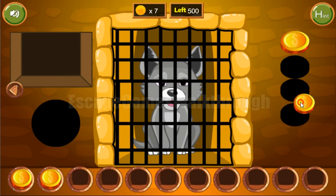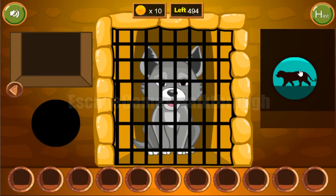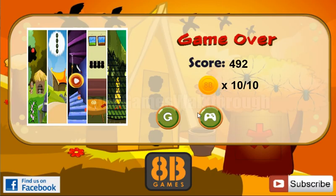We put the coin here, get the token and collect the final coins. We have collected all 10 coins and can now rescue the puppy. If this video helped you, please put likes, subscribe and bye!